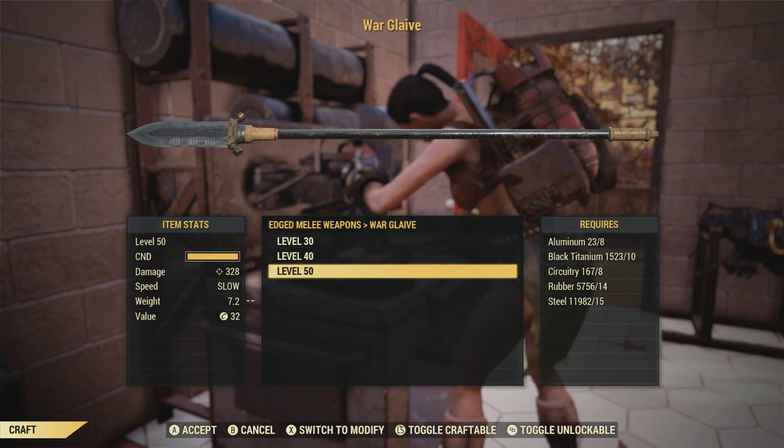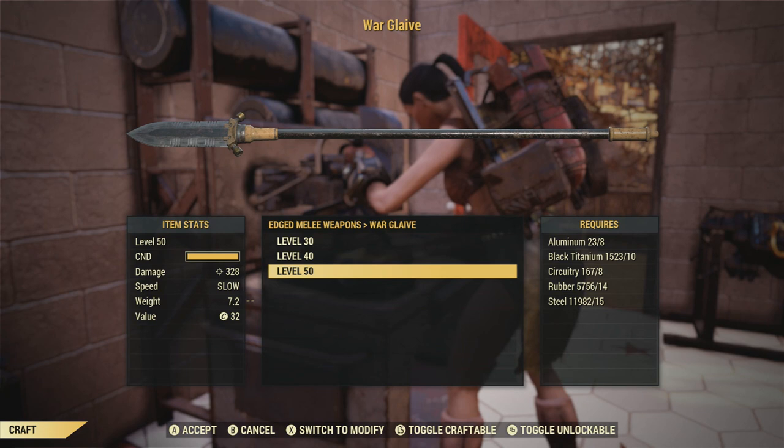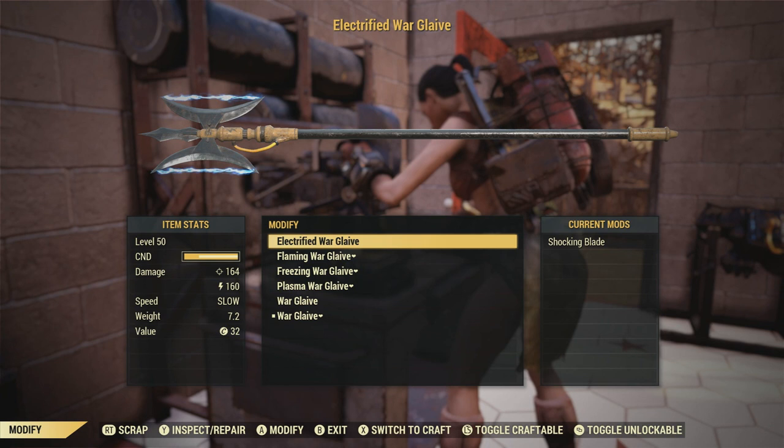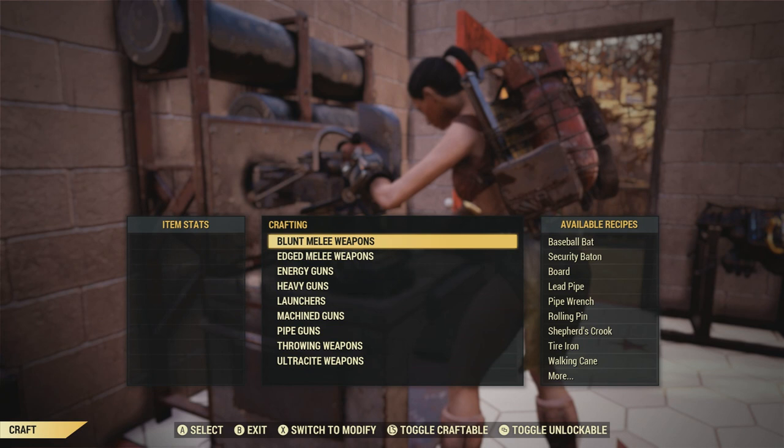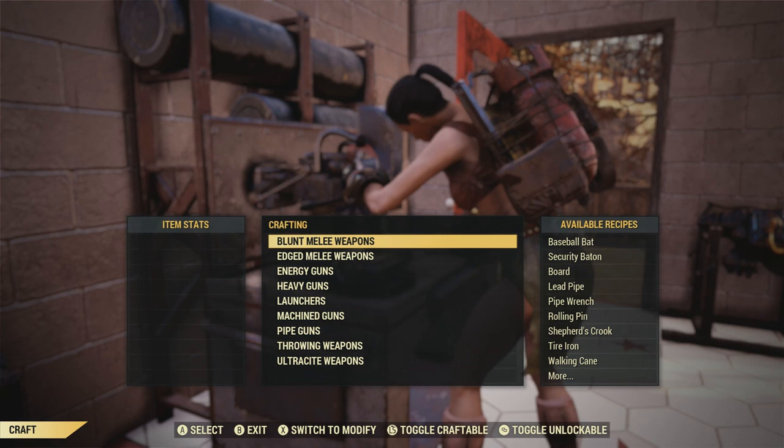I know what some of you may be thinking — can you craft this as a legendary variant using legendary modules? And the answer is no. Once you learn the plan, you'll just be finding it randomly around the world, just like how the Fixer and the Bear Arm works. Once you learn their plans, it's now a part of your RNG loot table. So there's a chance you'll be able to get the legendary Warglaive from the Purveyor or possibly from doing events or completing the Daily Ops.